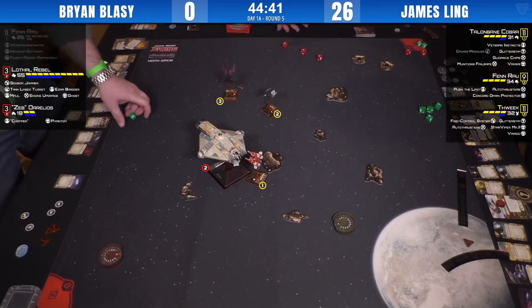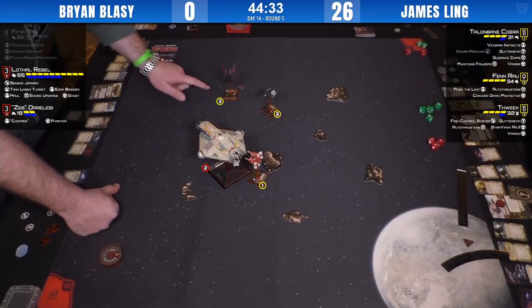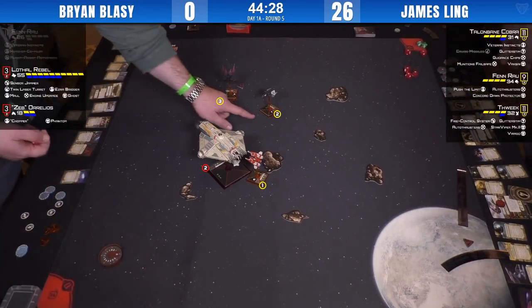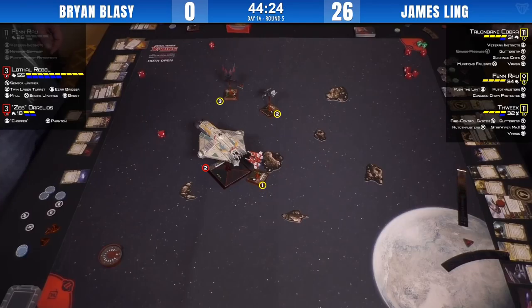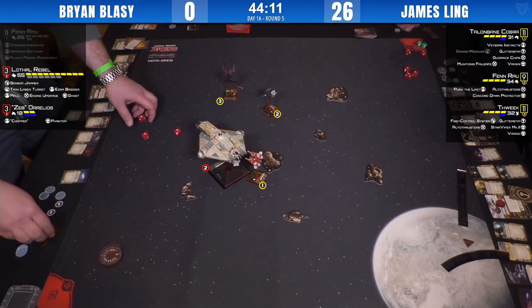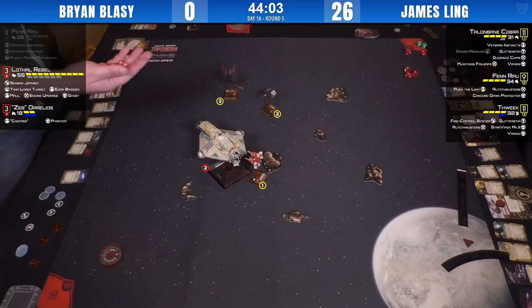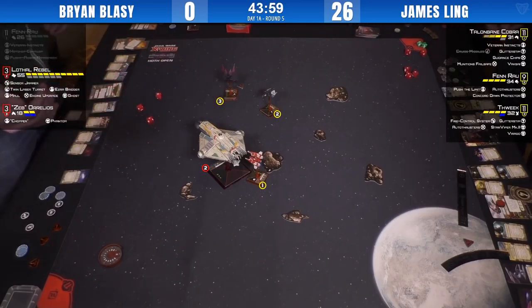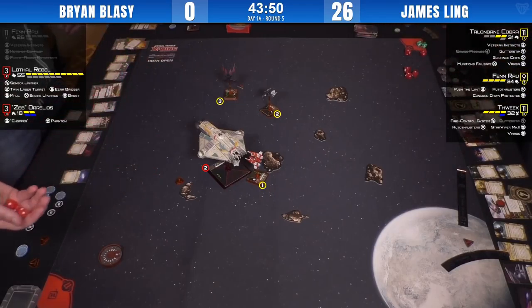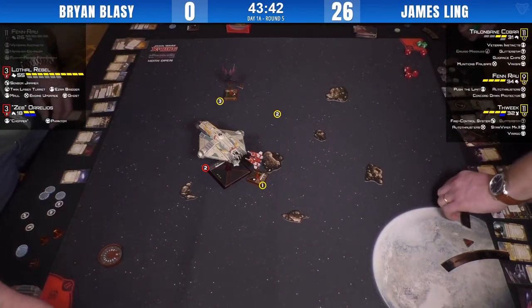A range-three shot from Thweek — glitter stimming for two. Thweek did pop his glitter stim. The Ghost is on either one or no shields — one shield left. Now it looks like the Ghost is taking TLTs on Talon Bane rather than the poop shot from the rear arc. Here we go, some Maul action — one damage on Talon Bane, looks like a second going through, Mauling the first one. So three Talon Bane hits — two health left. Second volley, removing the stress end of combat with TLTs.